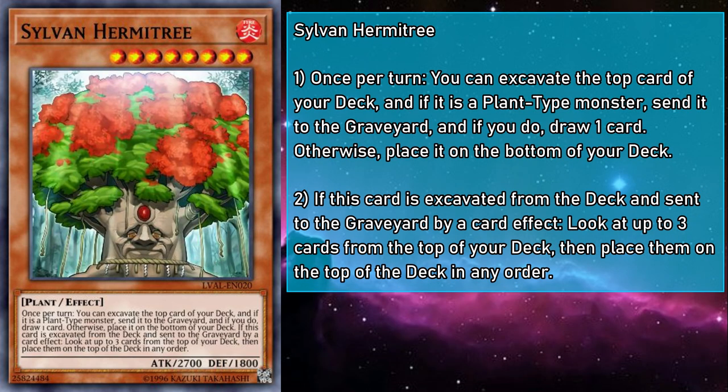Sylvan Hermitry is a level 8 fire monster with 2700 attack and 1800 defense. Once per turn, you can mulch the top card of your deck, and if you do send a plant to the grave because of it, you get to draw a card. And if they are mulched, you get to look at up to the top three cards of your deck and rearrange them as you see fit. This is our last main deck monster, and it is a doozy. A favorite summon off of Lonefire Blossom, the lack of a hard once per turn clause means you can use that effect as many times as you can summon different Hermitries — potentially milling a plant, gaining their effect, and drawing a card. Even mulching it isn't that bad, because you've set it up for revival effects and can float good effects to the top, setting up cards you want to draw underneath. Cards you don't want in your hand can be purposefully set up to get mulched so they go to the bottom of your deck, which is pretty appropriate for a Hermit as it turns out.